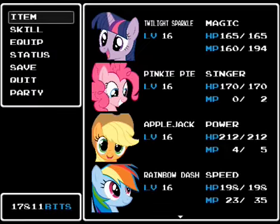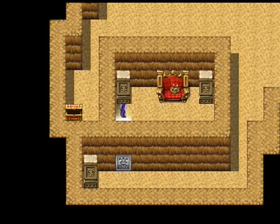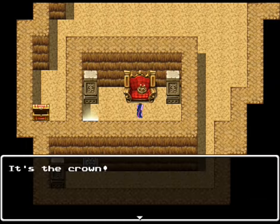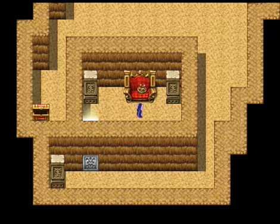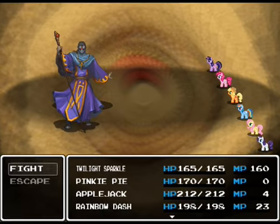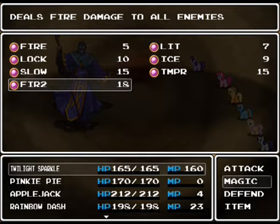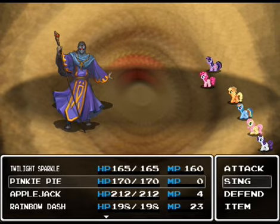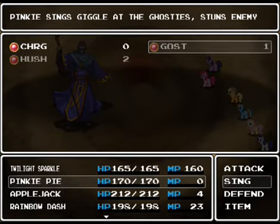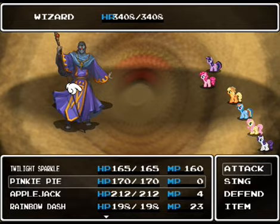Alrighty, I didn't get Twilight's MP all the way back up, but it should be fine. Hey, there's the crown — looks like it's kinda made of wood, doesn't it? Alright! Wizard? Human at Equestria? Well, actually, I think we've already met a couple of... I mean, the skeletons, you know. Anyway, I want to get Slow on this guy. I don't think he's affected by sleep or stun — I've tried him a couple times, he doesn't seem to be affected by him.